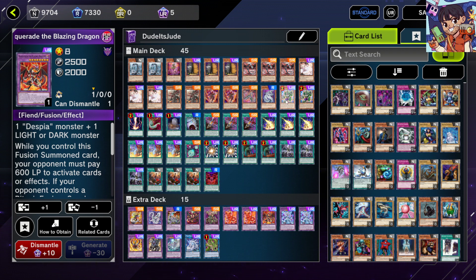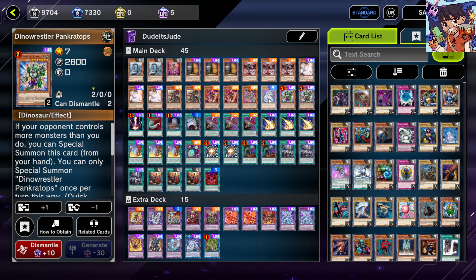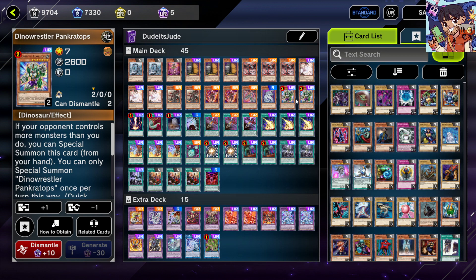The best and craziest part of this deck is the board breaker package. Going second, you need a lot of board breakers to equalize the board and OTK more smoothly. Two Dinowrestler Pankratops — it's a free special summon like OG Cyber Dragon when your opponent controls more monsters, it's a 2600 ATK monster, and its quick effect pops one card on your opponent's side of the field. Running two means you'll draw it more often.